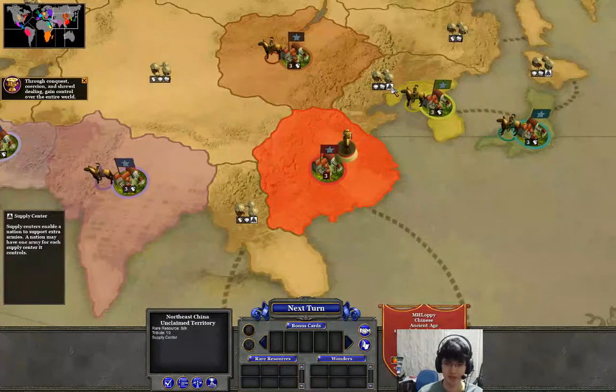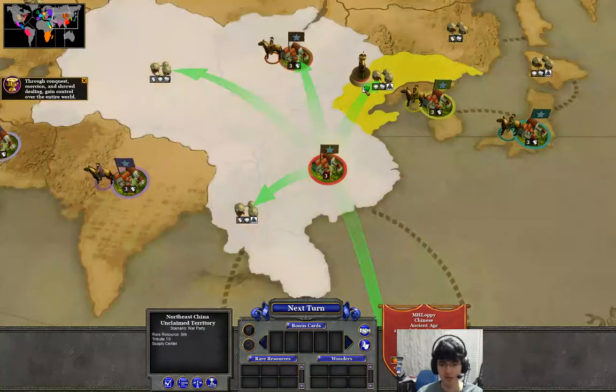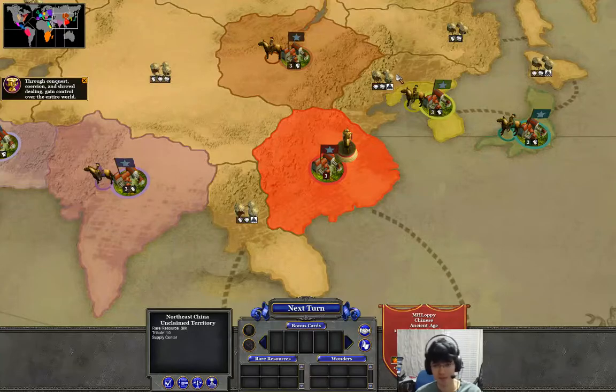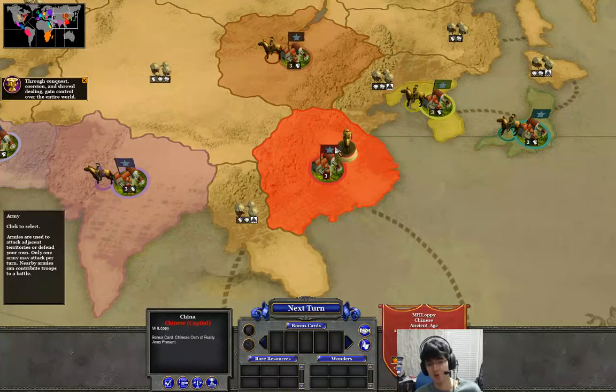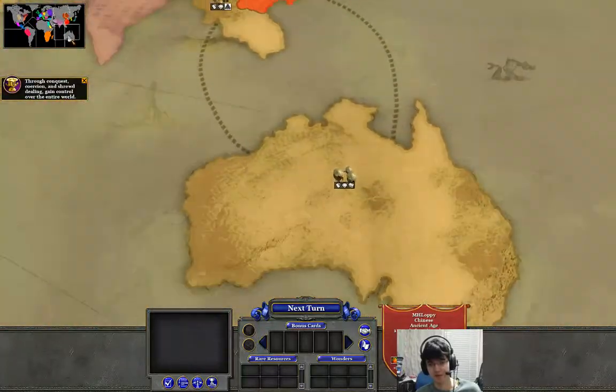The other important thing is these stocks - they look like cannibals to me but I'm not sure. Whenever you capture one of these territories, you get an army, and if someone else captures one of those off of you, you have to give up an army - you disband an army and they'll get an army instead.